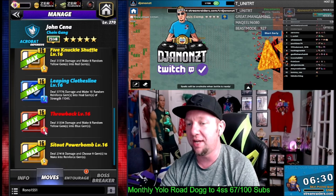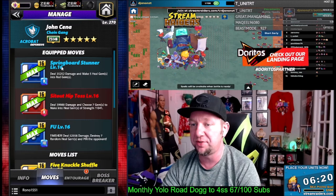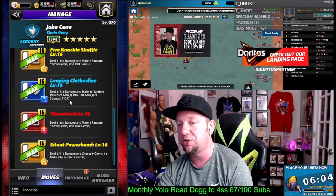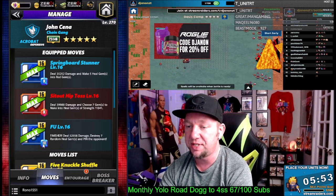Now we got the Throwback down here — six-charge red, deal 31,000 damage and make eight random yellow gems into blue gems. We may use that, but we're going to start up here with the five-star move set. The Springboard Stunner is eight-charge blue, deal 35k damage and make five heal gems into red gems. Then we got the Sit-Out Hip Toss — eight-charge red, deal 39,000 damage, choose seven gems to make into heal gems of strength 11,041. Those heal gems are the same strength. So you could use two moves of different colors to set up those heal gems, or you could use one move of one color to set up the same. And then we got the FU finisher — 10-charge blue, deal 52,000 damage, destroy seven random heal gems and pin the opponent.